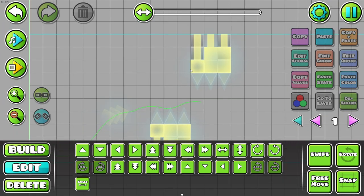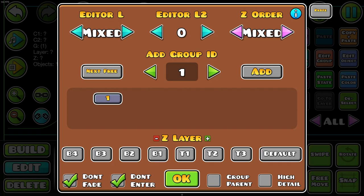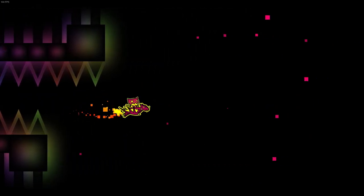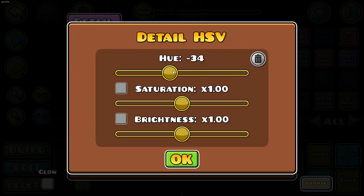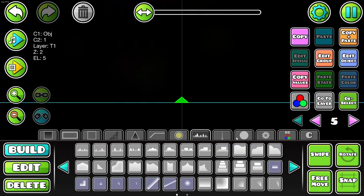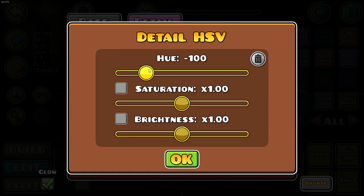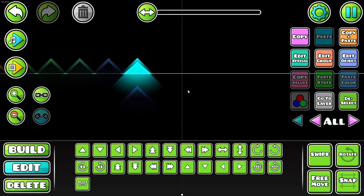For some more variation I can do something like this. I can see how this looks in normal mode — I think this is okay. I can easily just change the hue of everything. And for ground spikes I can easily just do something like this, put something over top of it, and get a lot of them going by copying and pasting.